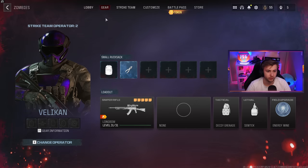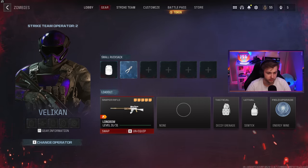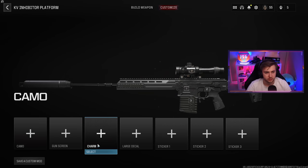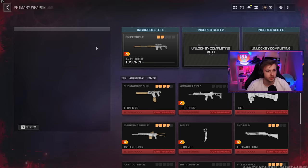Now we just have another four hours of grinding ahead of us, if this last one was anything to go off of. Now we can finally start working on our KV. This whole time I was thinking I would need the rarity thing for this, but I don't — I was hanging on to it for nothing. Some reading comprehension would go a long way. Now we need to fully level up this sniper and get all the camos done for it and find the fire ammo mod.